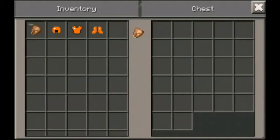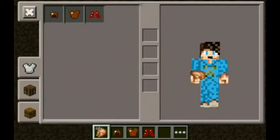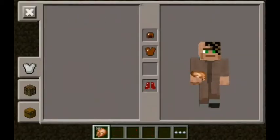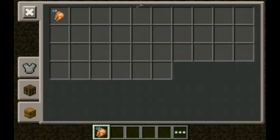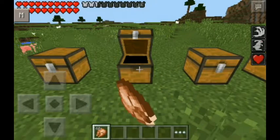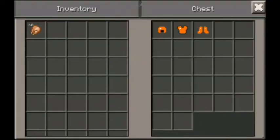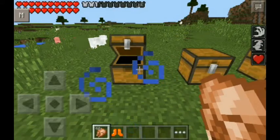Let's take that armor off and go to the next armor. I think the next one should be Wolf. There are two villagers here. I think it kind of messes with my hand, I don't know why — I think it's because of my 3D skin.